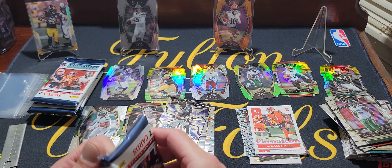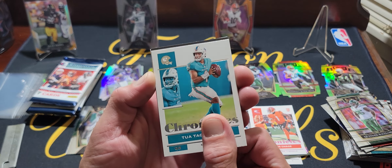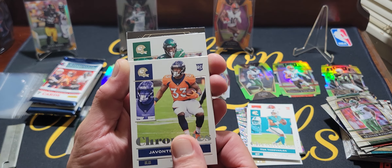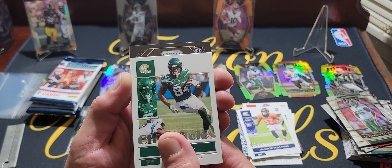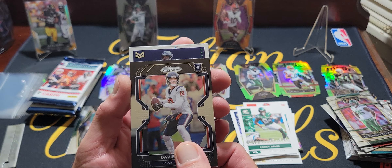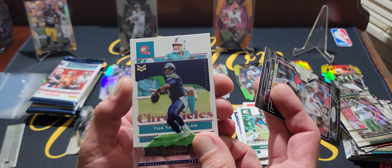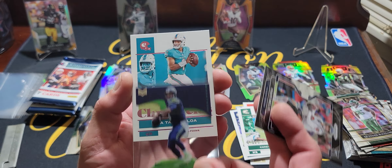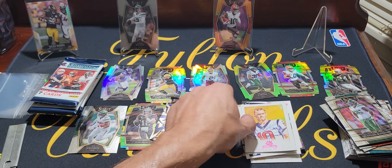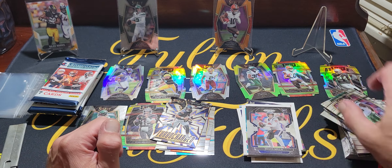Pack number two — Tua, Davis Mills kind of ruined that reveal of Javante Williams. We got a prism black coming up — who do you think it is? It's Davis Mills. Ruined it. Anyway, we got a prism black and a Russell Wilson Magnitude. And we got a Tua pink. Oh, we got another pink — why not give us the Davis Mills pink to go with our prism black.